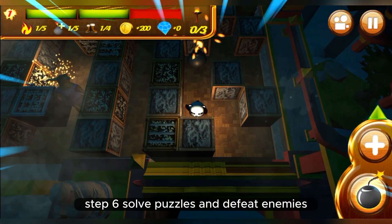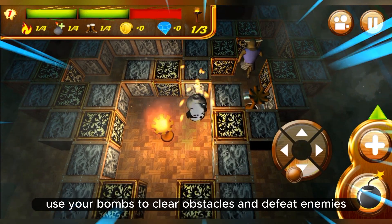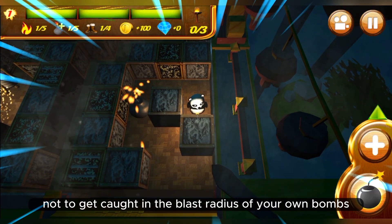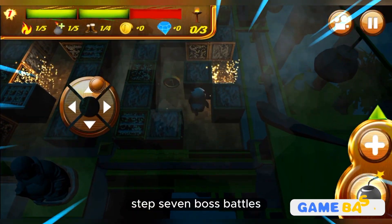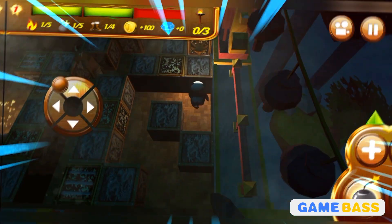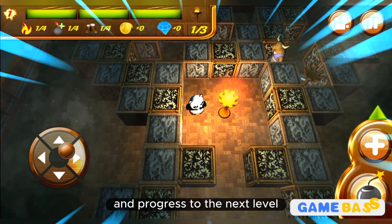Step six: solve puzzles and defeat enemies. Strategically use your bombs to clear obstacles and defeat enemies along the way. Be cautious not to get caught in the blast radius of your own bombs. Step seven: boss battles. In some levels you'll face powerful boss enemies — use your skills and quick reflexes to defeat them and progress to the next level.